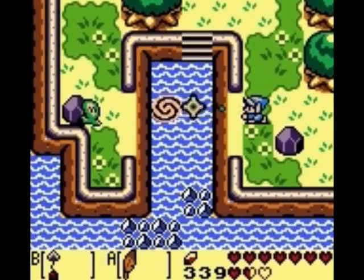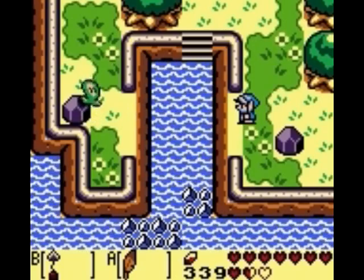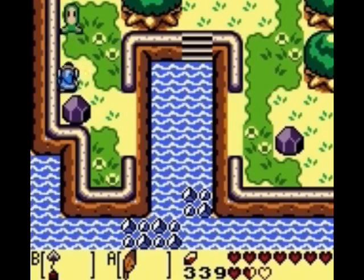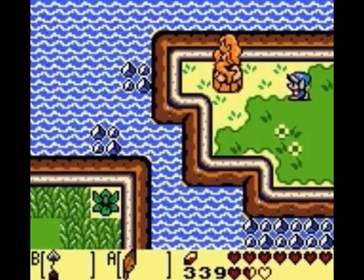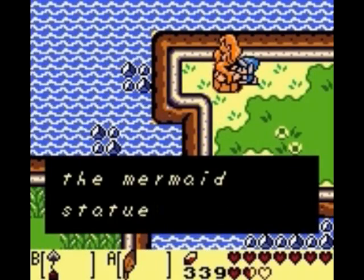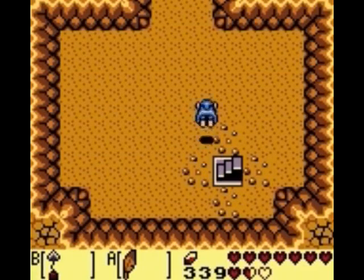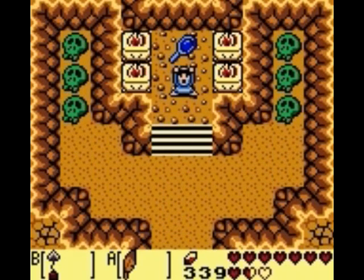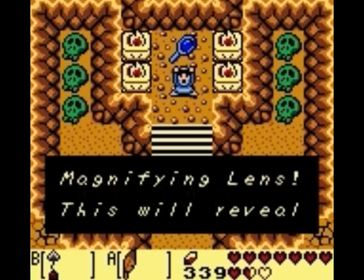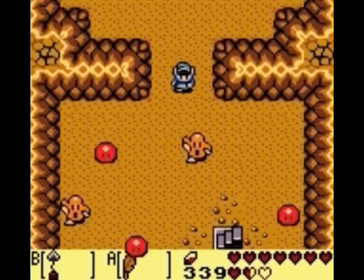We want to make our way over to this screen here. Now that we have the hookshot, we can hook on over to the rock on the left side and cross the gap. Head up a screen and left a screen, and there's the mermaid statue - you put the missing scale in the mermaid statue. Remember, we got the mermaid scale from the mermaid in the water. Head up a screen and you've got the magnifying lens, which will reveal many things you couldn't see before.